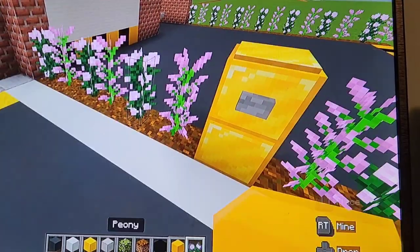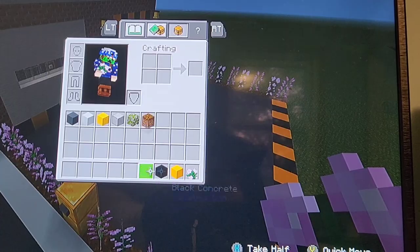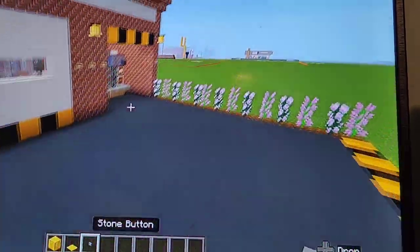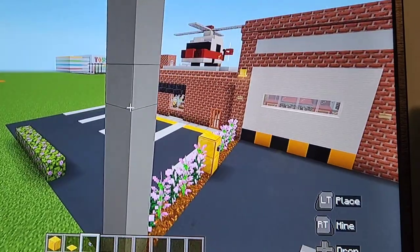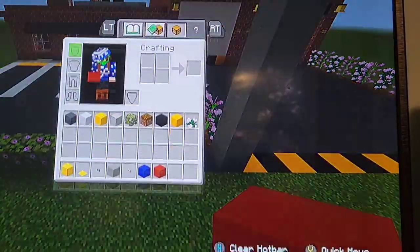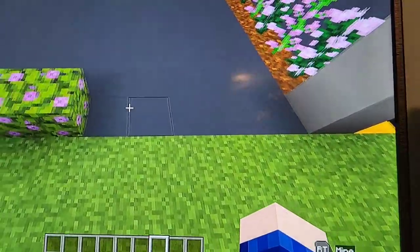You'll also need some sort of flower, a block of gold, a gold weighted pressure plate, a stone button, light gray concrete, a birch button, and blue and red concrete. Now, once you've grabbed all of that, we can now officially get started.